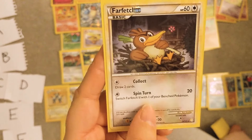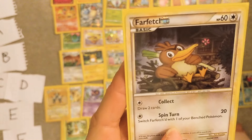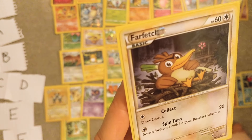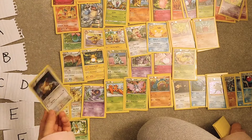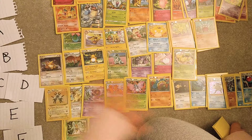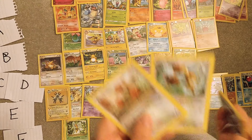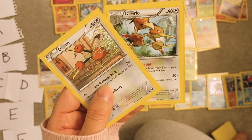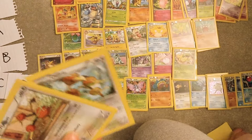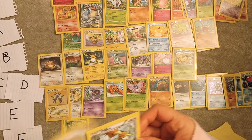Farfetch'd — I mean, look at him, he looks cool. It's like C/D — because it's cool but I would never use it. Doduo and Dodrio — these are not cool, not cute, but very powerful in Gen 1, so they deserve a B.